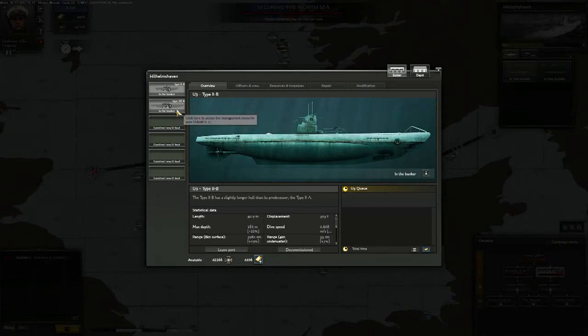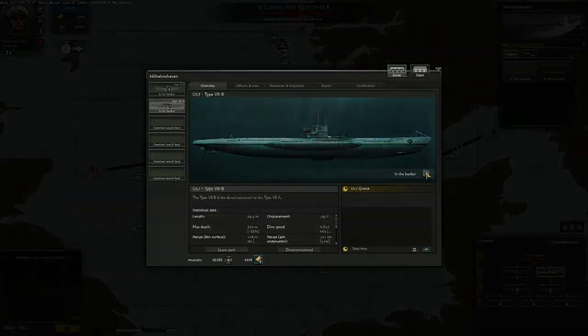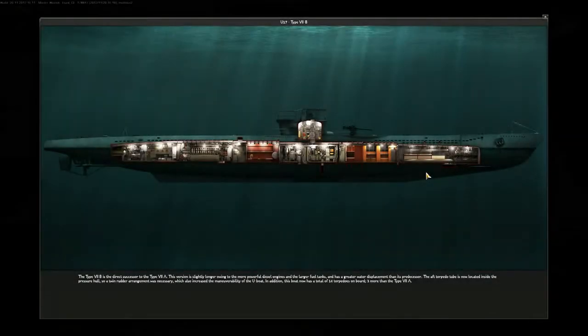When commanding your submarine flotilla, you have various U-boat types at your disposal. You'll start with a Type 2A U-boat, but eventually you'll be able to construct more advanced models like the Type 7. Each boat type will have different technical stats and customization capacities.